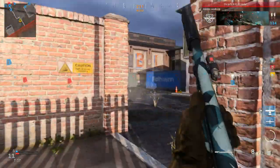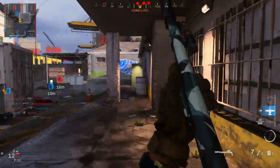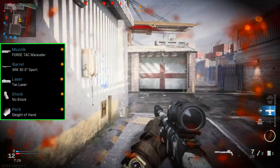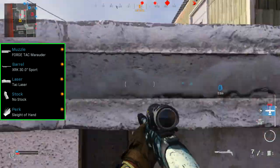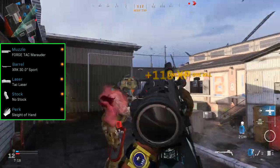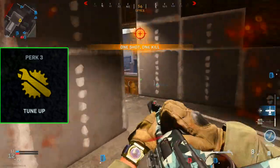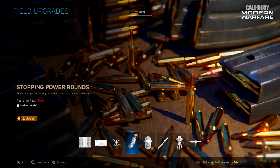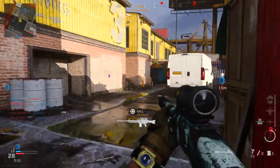You can go on either the core or hardcore version depending on your preference. For your class setup, you obviously need your shotgun — for example here I've got the Model 680 with the Marauder Muzzle, the XRK Barrel, the Tac Laser, no stock, and the Sleight of Hand perk. For perk 3, I've put the Tune Up perk which allows faster field upgrade charging. I recommend using Stopping Power as your field upgrade, as it makes your bullets do more damage at further distance, making one-shot kills more likely.